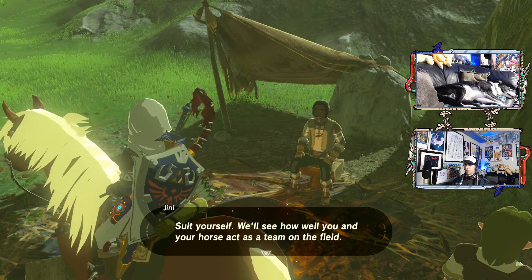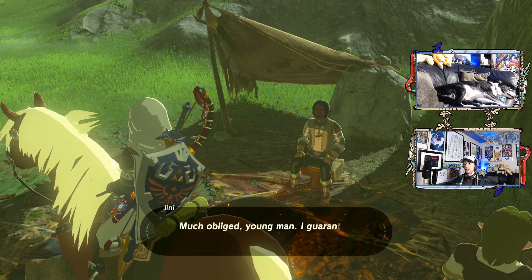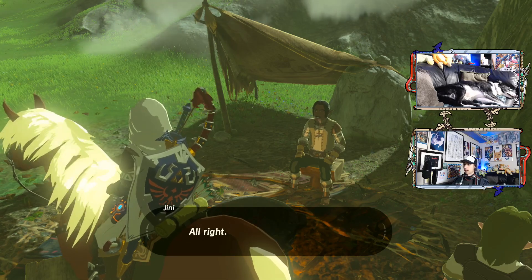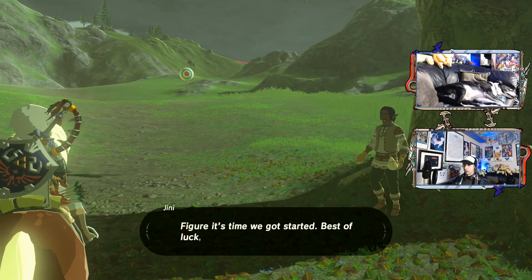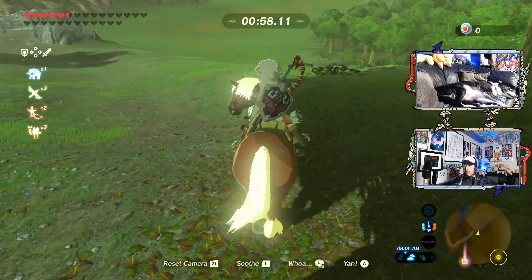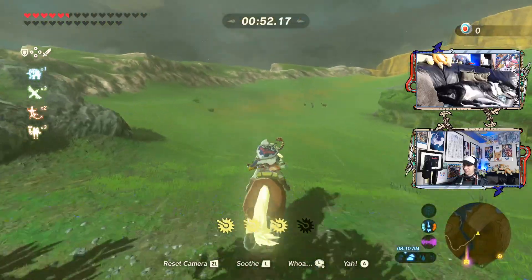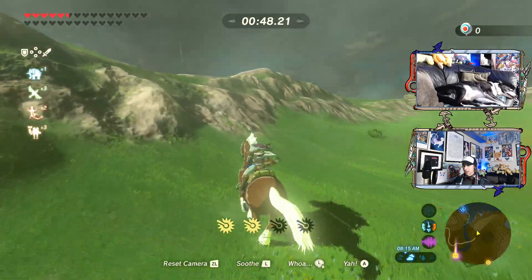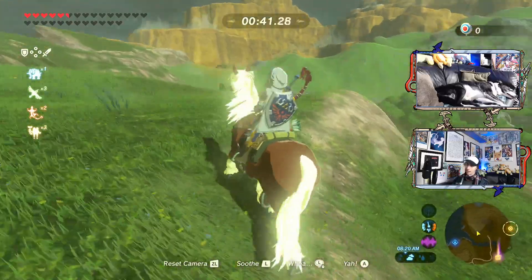We'll see how well you and your horse act as a team on the field. I'm loath to ask, but would you mind forking over 20 rupees to cover some of my costs? Go right ahead. Much obliged, young man. I guarantee my drills are worth twice what you pay. So this is supposed to be a minigame that I'll probably do for real at some point — taking out a whole bunch of targets while on horseback. Typically you're supposed to stay on your own horse, and the moment you get off your own horse that one minute timer will just end. But we're not going that way.